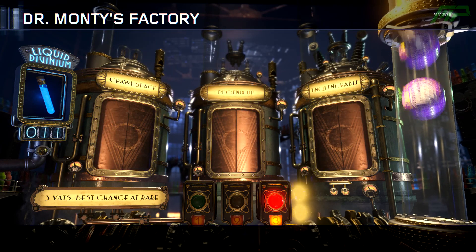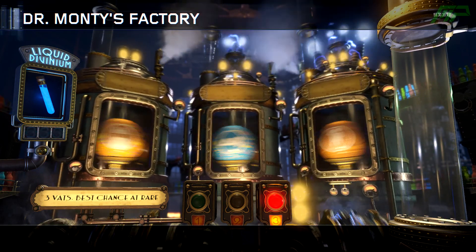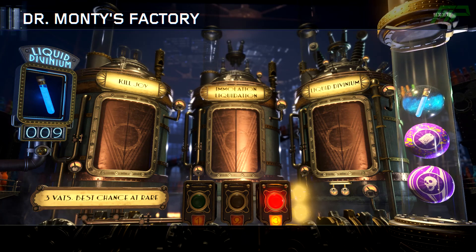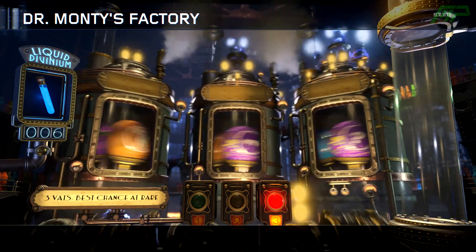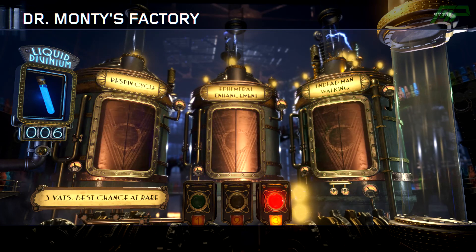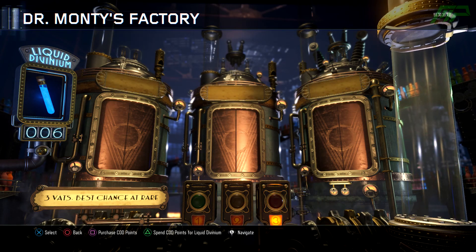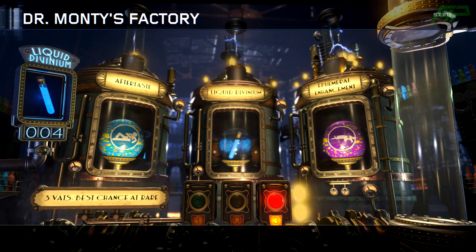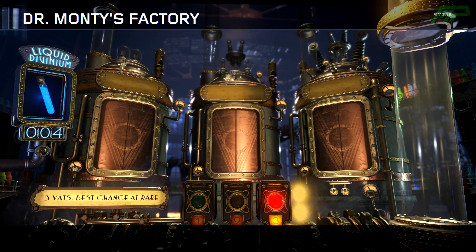We got a Cruel Space, which is one of the DLC 1 Gobblegums. We've only got 11 left and I'm scared we're not going to get a Perkaholic. Interestingly, when I used one it went from 11 down to 9, so you can sort of tell if you're going to get a Liquid Divinium back early. But this time it went down to 6, so we're not going to get one back. We did get an Undead Man Walking - Respin Cycle is terrible, and Ephemeral Enhancement isn't very useful unless you're doing challenges. But we are going to get a Liquid Divinium back this one, because it only went down by 2 on the counter.